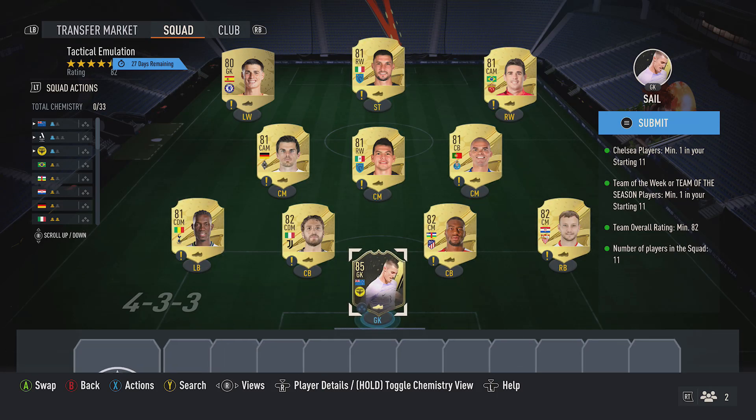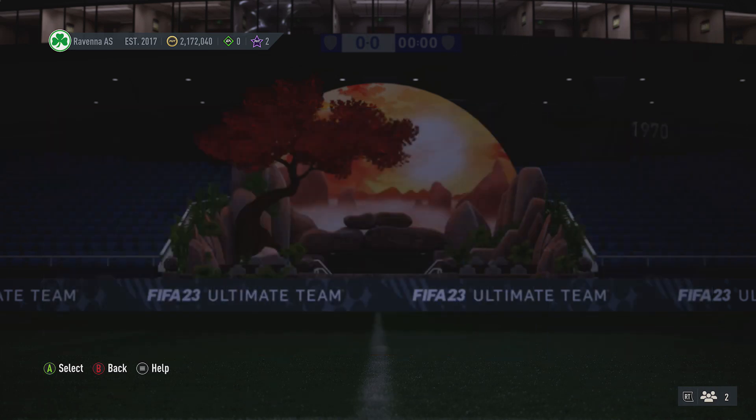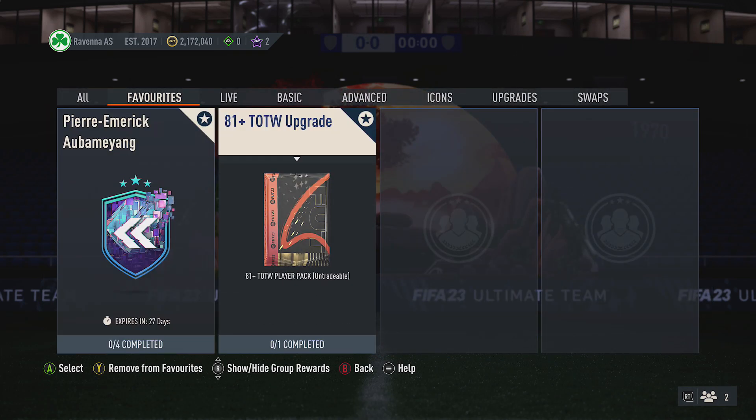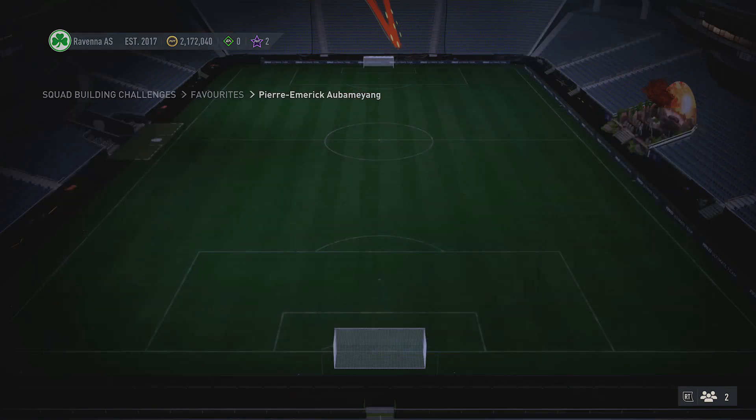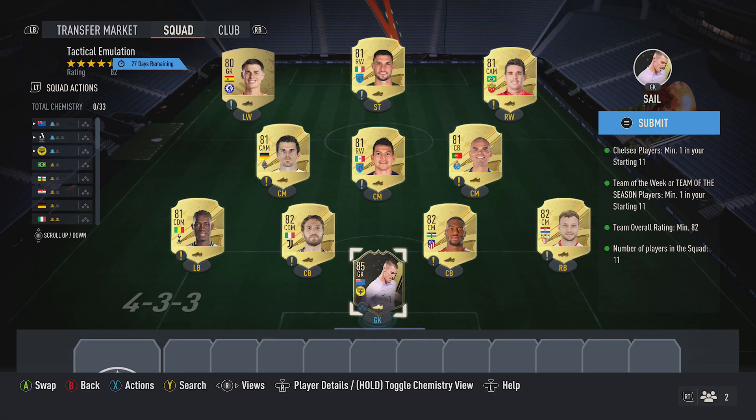This is the cheapest team if you buy the players off the market, but I do recommend completing the Team in the Week SBC just here. If you do the Team in the Week SBC and get your Team in the Week card, it will make this squad about 5k to 6k cheaper, so I do recommend doing that SBC. But if you just want to buy the players, pick up your 85 red Team in the Week card.